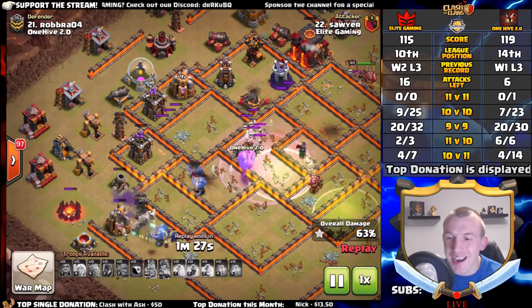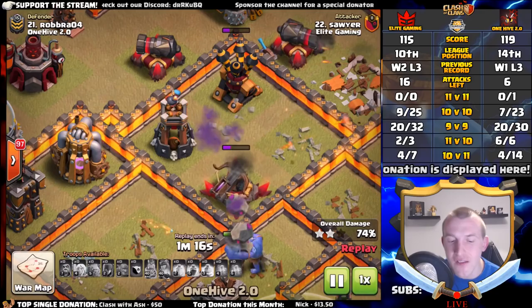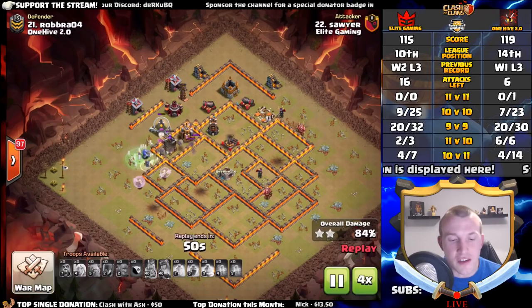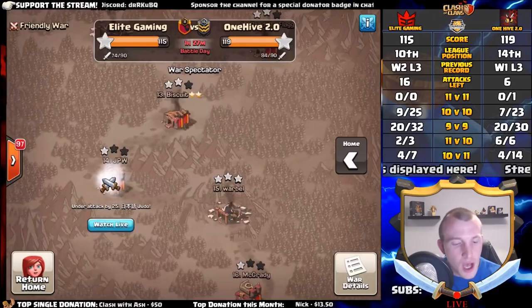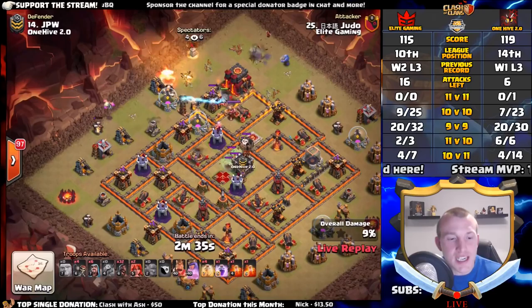The queen walk at the top and the bowlers take out the back air defense, protecting the queen and healers. The bowlers and witches finish off the raid. It looks like we now have Judo coming in for the 10v10 — it's a hog rider attack to try and get those tens done, so we can maximize our 11 games, something we weren't quite able to do last week against One Hive.